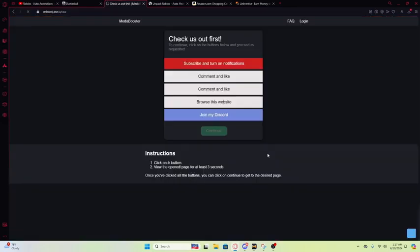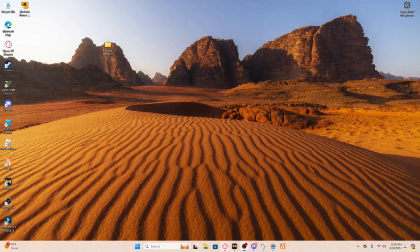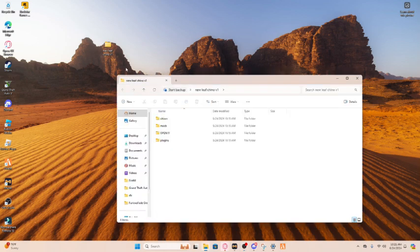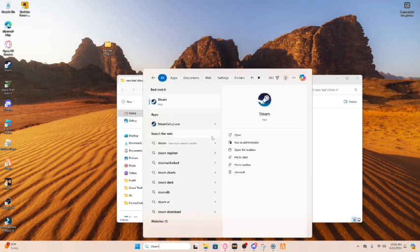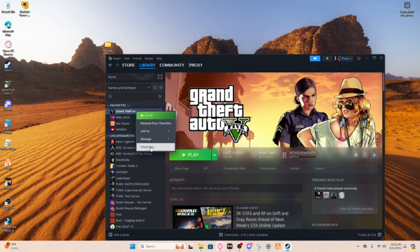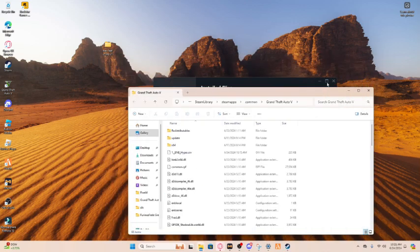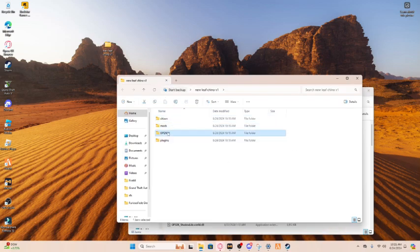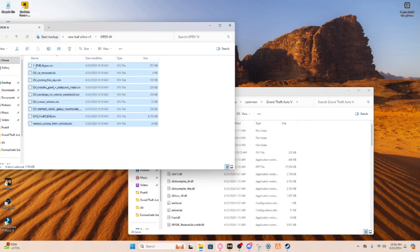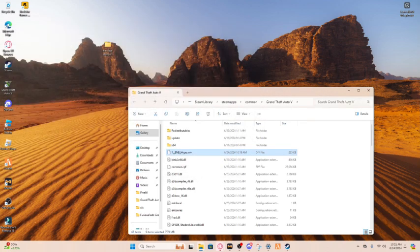As soon as it's done, click done and then do the next step - it should be able to download. When you're done downloading, you should get a new Leaf Chino v1. Go to Steam, open it up, open the file location, and follow my steps. Come to right here - open IV - this is the first thing you want to do. Replace everything here - that's the first step.